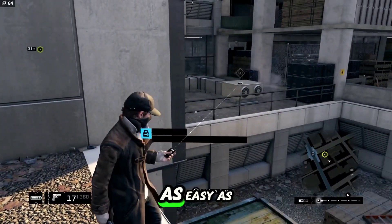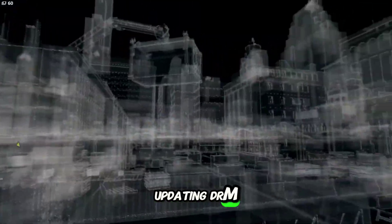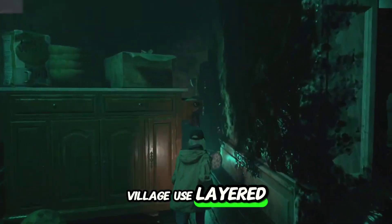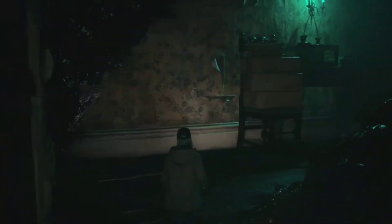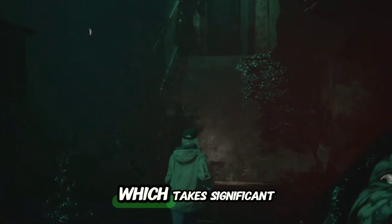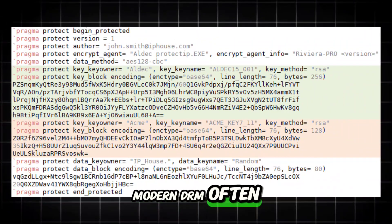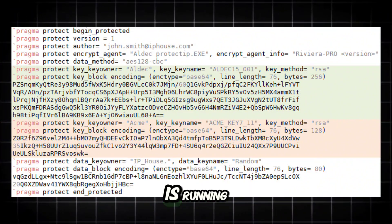But cracking isn't as easy as it sounds. Developers are constantly updating DRM to make cracking harder. Some games, like Resident Evil Village, use layered DRM systems — both Capcom's own DRM and Denuvo anti-tamper technology. Crackers have to bypass each layer, which takes significant time and effort. Another challenge is encryption: modern DRM often scrambles the game's code, making it unreadable until the game is running.